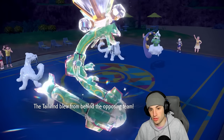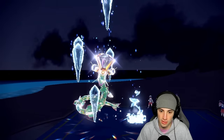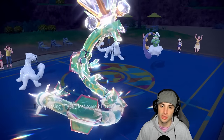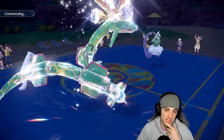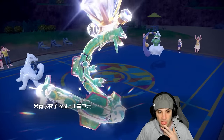Ouch, that hurts — they go for Tailwind. So Tailwind is up. They could be going for Sucker Punch, or Ice Crash in this slot, which I'll soak. It does some damage but I survive, and they die to the Life Orb — nice. Tornadus set up Tailwind, which is a bit scary, but I can still just Extreme Speed and get after it. Let's see who they throw out.